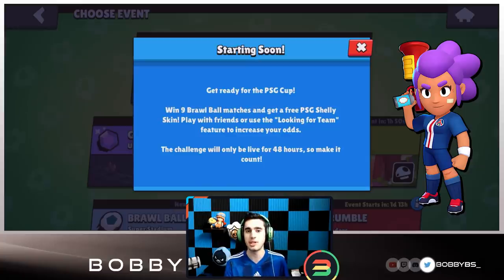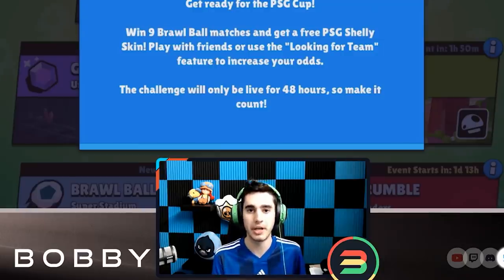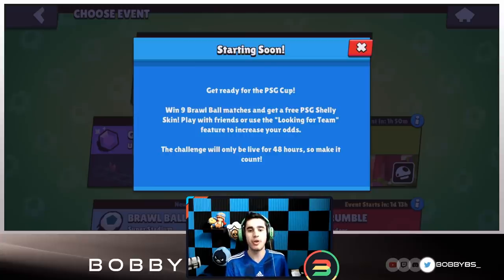If you win nine matches, you get a free PSG Shelly skin, which normally costs gems — so you're getting a skin that costs real money for free. You play with friends and have 48 hours to get nine wins. You can have up to four losses; once you hit four losses you automatically lose and don't get the skin.